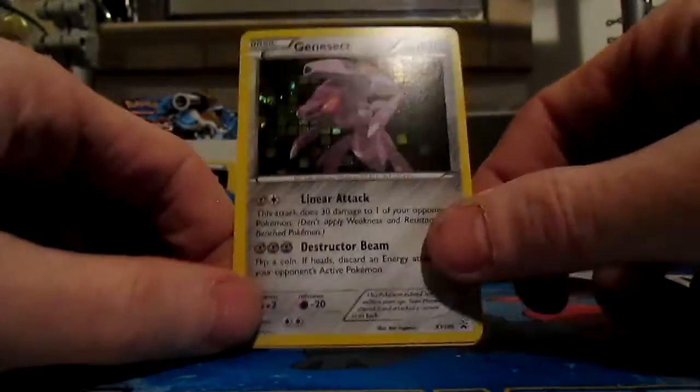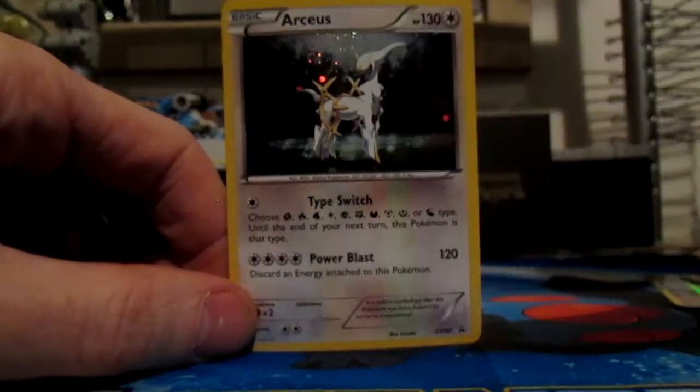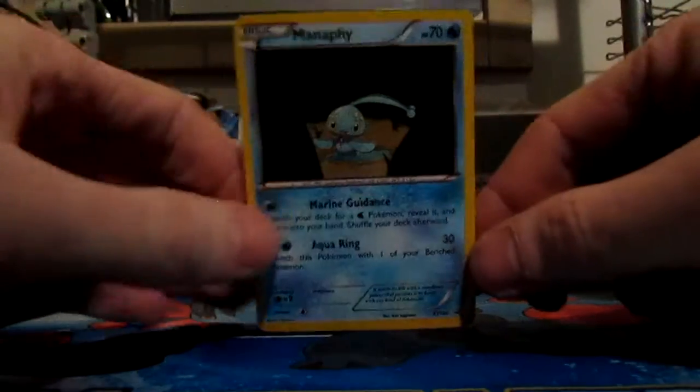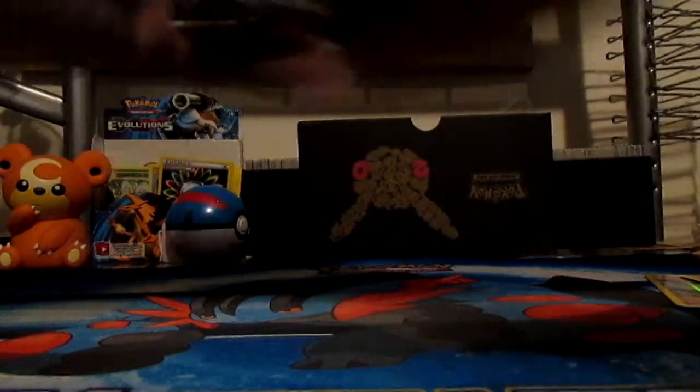The Volcanion box came with the full-art Volcanion and included Celebi, Jirachi, Darkrai, Victini, and Keldeo — basically every promo you could have gotten throughout 2016, the 20th anniversary of Pokemon. The box itself comes with two Evolutions packs, one Steam Siege, one Breakthrough, and one Fates Collide.